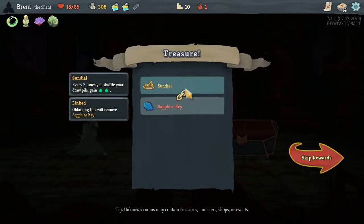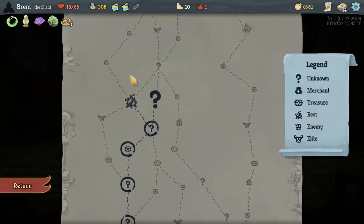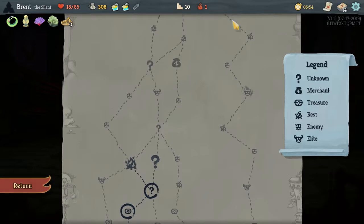Sundial — every time you shuffle your draw pile, gain two energy. That'll be really good since we've been removing a lot of cards. The question is question marks, or go here and upgrade a card?